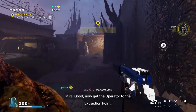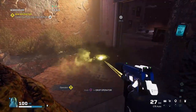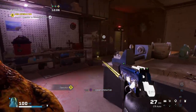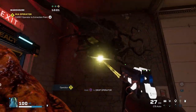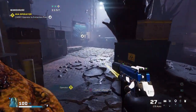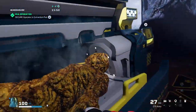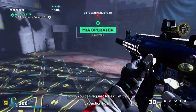Now get the operator to the extraction point. Place the operator in the extraction pod. You saved them. You can request for egg fill at the extraction point.